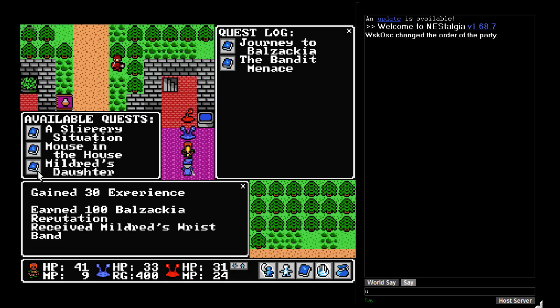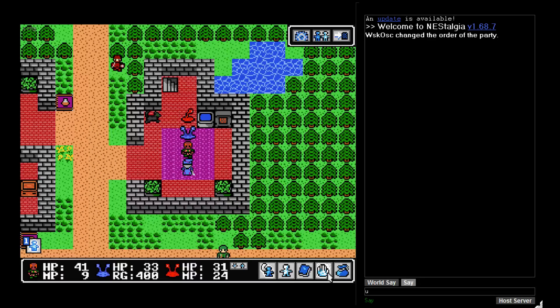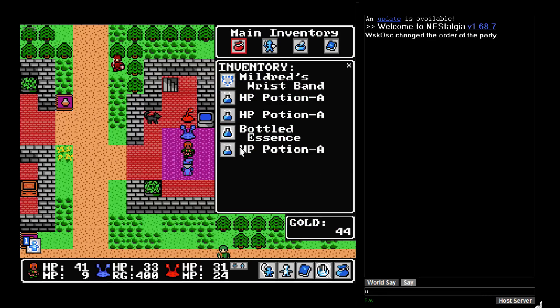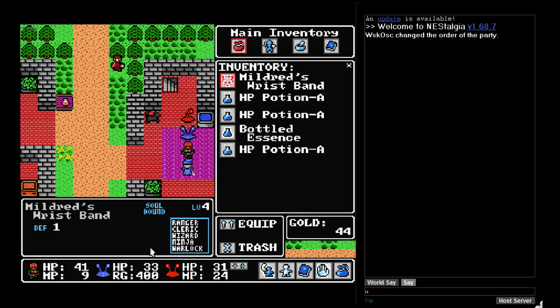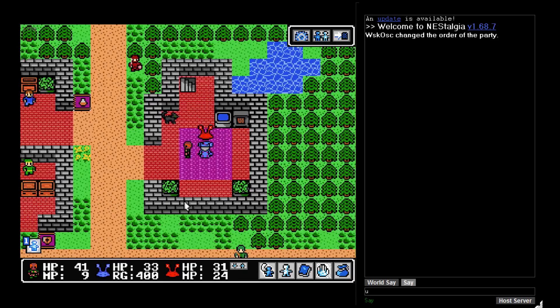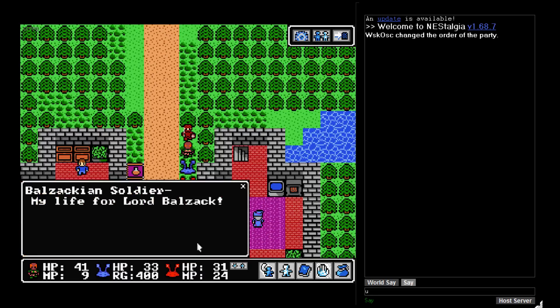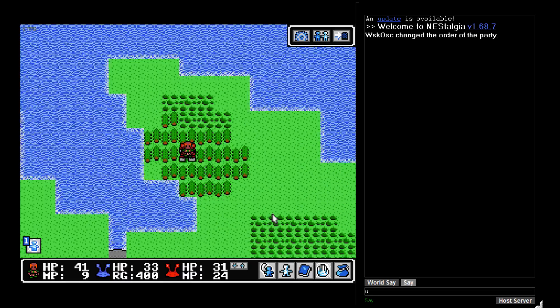Mildred's wristband! She says she hasn't seen her daughter Elmer in ages — if I find myself in Balzacchio, please let her know she'll be visiting soon. No one likes surprise guests — very considerate of you, Mildred. We've got Mildred's wristband, which the ninja can use — gives me an excellent defence point. And the next guy says: 'My life for Lord Balzac.' I might not want to say that, dude.